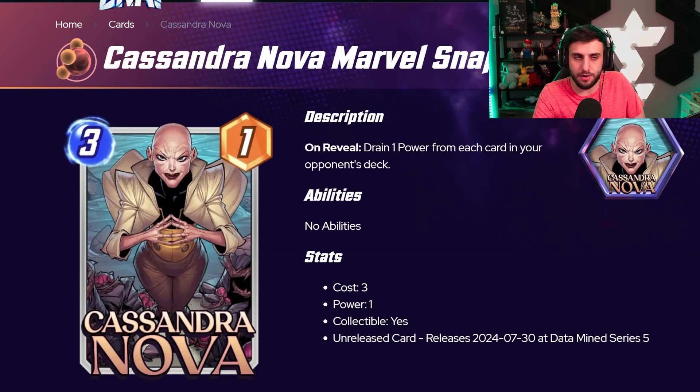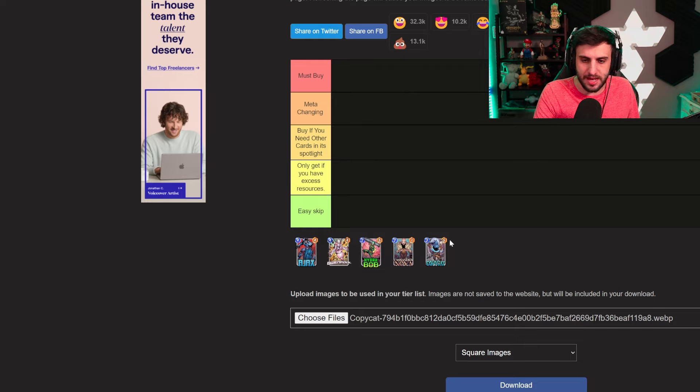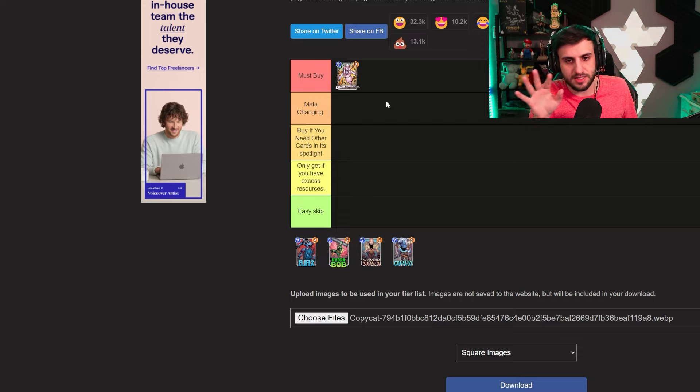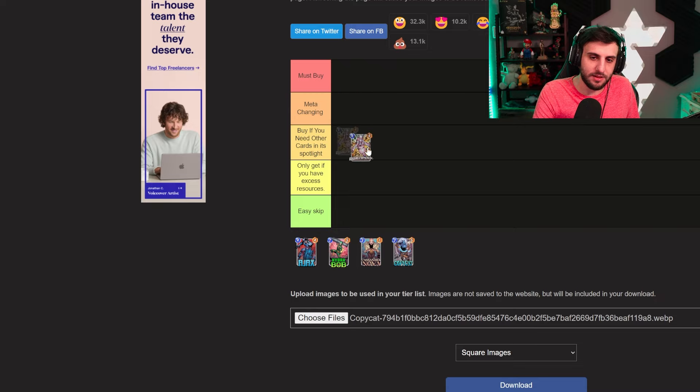Now let's get into the rankings. For Gwenpool, I kind of want to say it's a must-buy just because it's the season pass card, and usually season pass cards are almost always worth it. So I'm putting it in the must-buy section. But if I'm being honest — let's pretend this isn't a season pass card — I would probably say buy only if you need other cards in the spotlight cache. The season pass status is honestly making me put it two tiers higher than I think it needs to be. Otherwise, it's a pretty solid ability but awkward as a four-cost card.